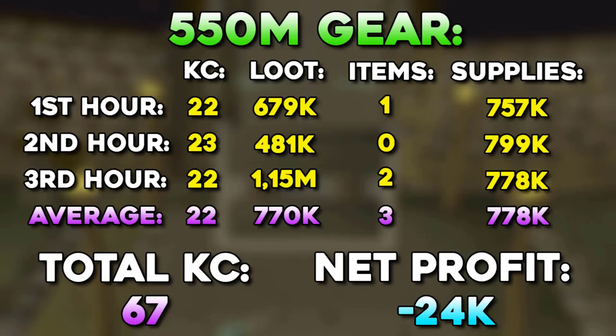Taking a quick look at the comparison between the 25 mil setup and 550 mil setup — something doesn't quite feel right here. Yes, it is true we are getting 3 KC more per hour approximately when using the Sanguinesti Staff and full Ancestral. But the biggest problem comes from the supplies. I do not recommend you to use Sanguinesti Staff ever when it comes to Barrows. You can probably get a very similar kill count using the Trident of the Swamp and still use the extra gear alongside it — that would make supplies cost much less, around 300k. We didn't actually make profit in the whole 3-hour set. In fact, we lost a few K every single hour. Please do not use Sanguinesti Staff when you do Barrows yourself.